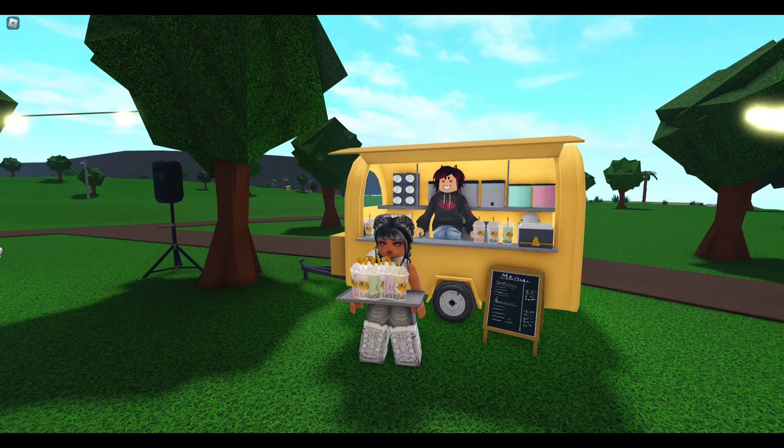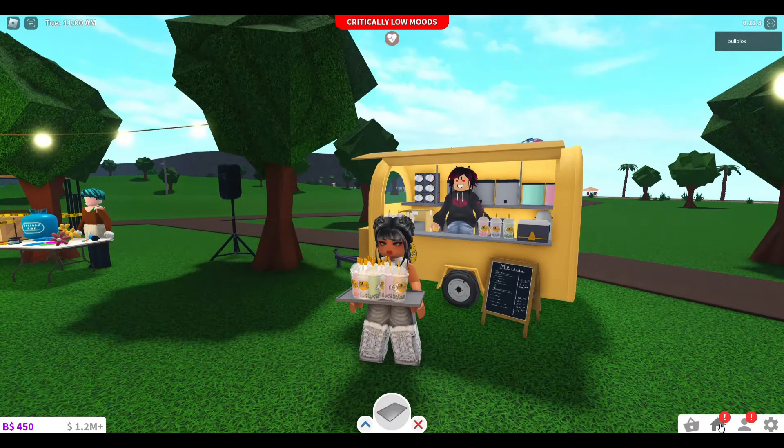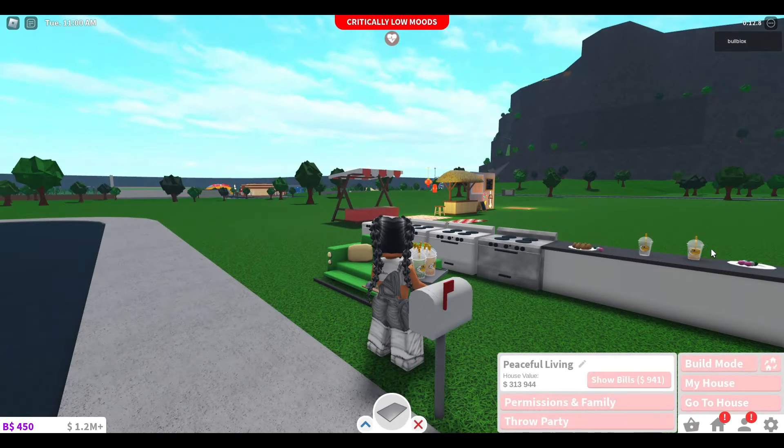All you've got to do now is click on the NPC and buy a load of boba teas. However, there is a limit on how many boba teas you can buy each time. But as you can see here, I now have my tray full of boba teas. So you'll now click on the house icon at the bottom of your screen and select go to house. This will now spawn you back home with your tray full of boba teas.